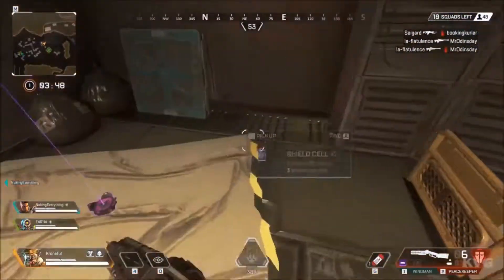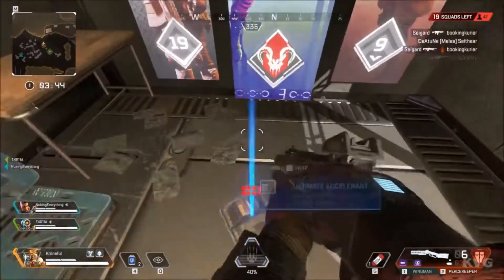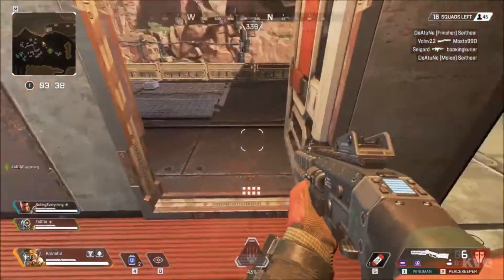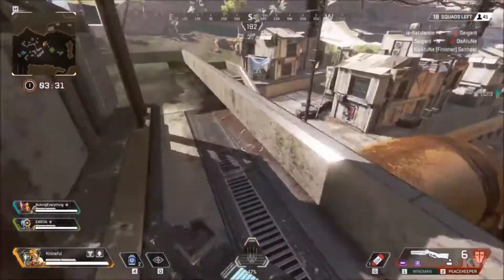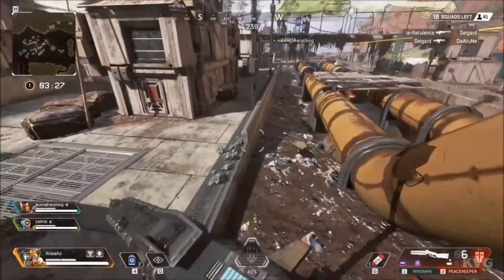With the dawn of a new Apex Legends season comes new content. Broken Moon, the brand new map, is just the right size and has lots of unique locations to explore. Catalyst, the 23rd Legend, holds her own against the rest of the Apex Legends roster. And while there are no new guns this time around, players will be happy to know that the seasonal battle pass is better than it has been in a long time.